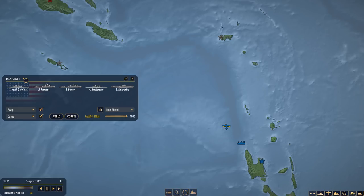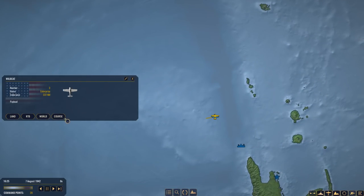Something else I found: scouting is tedious and needs to be made a lot easier. Right now I have the Wildcat group from the Enterprise that I want to use for scouting as a sort of advanced scouting force. But at some point when they reach the last waypoint, they just loiter. And when their endurance reaches zero, they just fall out of the sky. So you really have to keep an eye on your scouts, who apparently don't have the brainpower to just fly back to the carrier or airfield they came from.